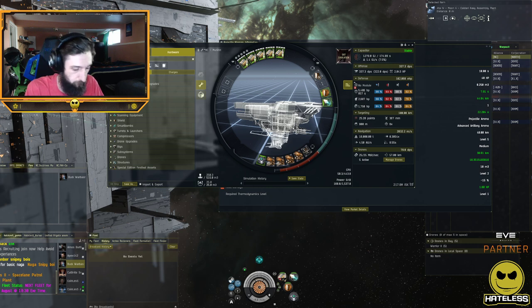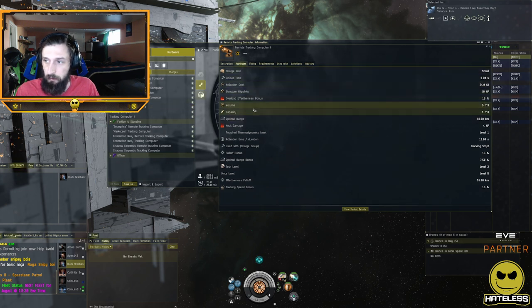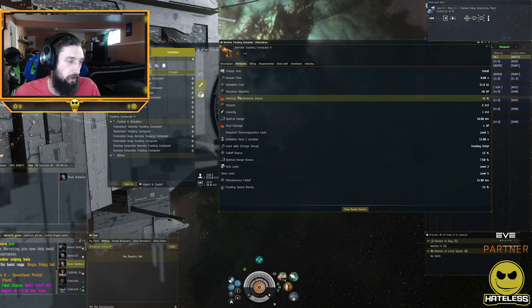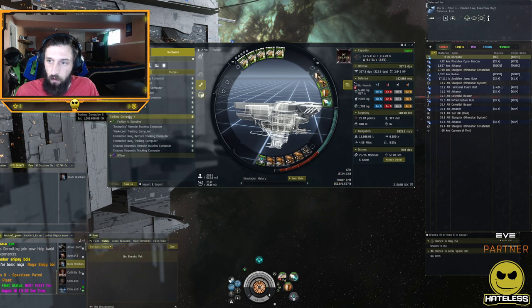The remote tracking computer improves the optimal, falloff, or both of an ally — you lock an ally and give them a remote boost. This is slightly stronger than having it on your own ship locally, but requires extra coordination. Generally, people fit one on their own ship. Tracking computers give a base of 15% falloff, 8% optimal range, and 15% tracking speed when unscripted — a little bit of everything.